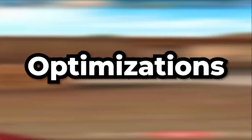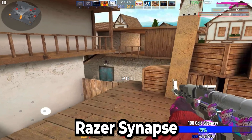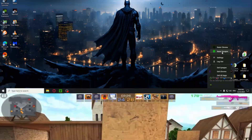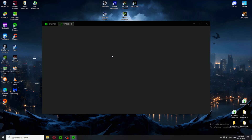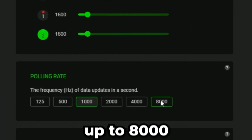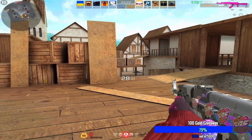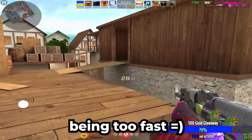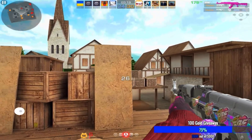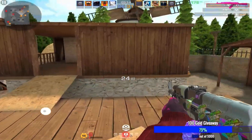Let's begin with the mouse optimizations. Install your manufacturer's drivers — if you have a Razer mouse, install Razer Synapse, for example. Once you're done, open it and go to polling rates. Select 1000 for my Razer Viper 8K — I can use up to 8000 polling rate but while using that I get stutters and frame drops, literally from my mouse being too fast and the processor not registering every mouse input in a second. So select just 1000 Hz for the mouse.